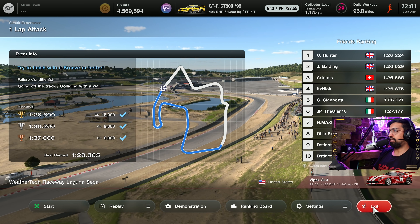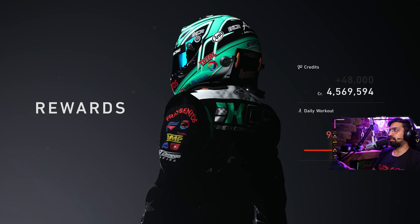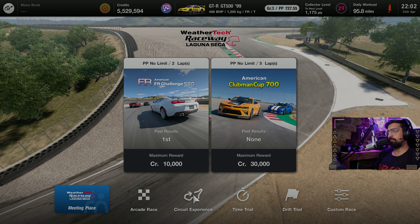Let's go and collect our credits! Let me know in the comments if you completed this lap attack — if you're a Laguna Seca master. We've got 48,000 there, 800,000 there, and about 160,000 for the bronze as well — so we've got about a million credits. And there we go, that's Laguna Seca done. I really hope you enjoyed the track guide, and I'll see you next time.